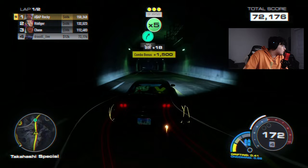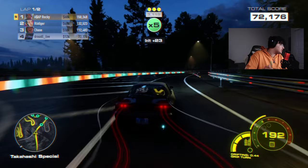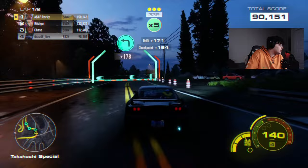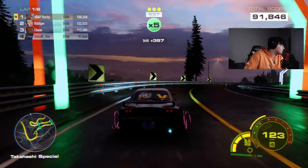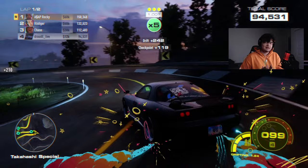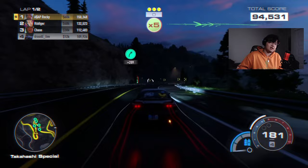Drifting is score-based on how long the car slides, so how long you can stay in a drift matters — not just angle, but everything together combined. Combo score is a free 1,500 points added to your counter from chaining drifts together by managing and connecting corners. Boosting gives you points and can be used to extend your combo. He's using a tap boost method to chain to the next drift without having to drift, keeping speed up and clearing checkpoints faster.